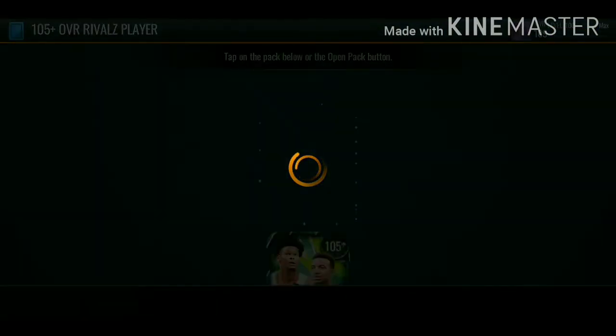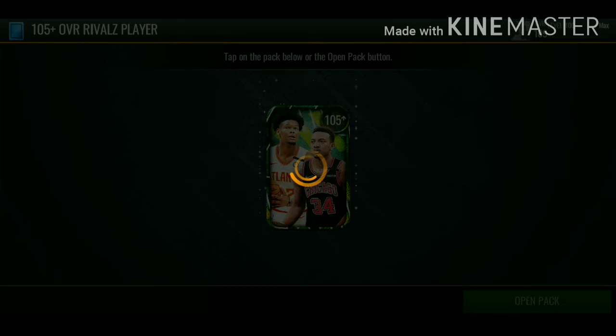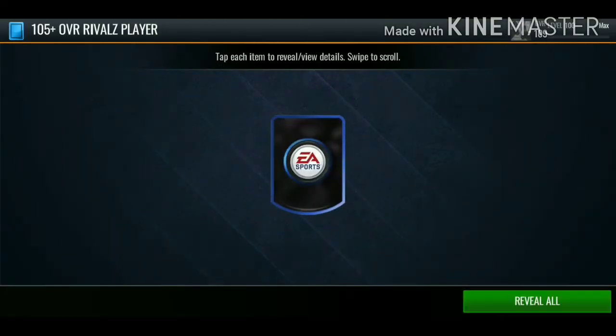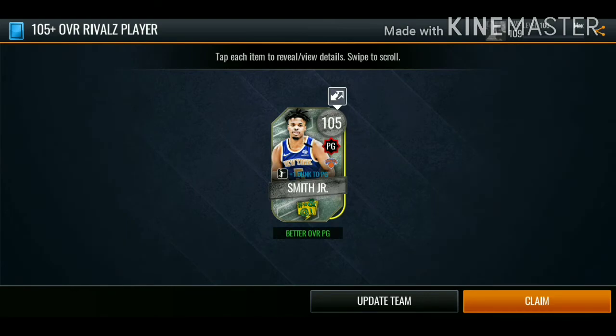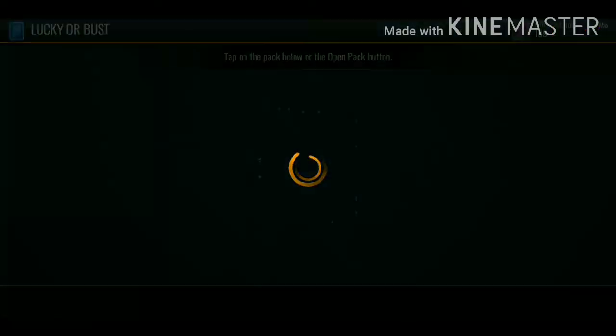Now let's open up this 105 plus overall rivals player. I did end up selling a 108 overall for about 300K - definitely take 300K out of a 108 overall. We get 105 Brad Smith Jr. Now let's open up a trending pack to end it off.